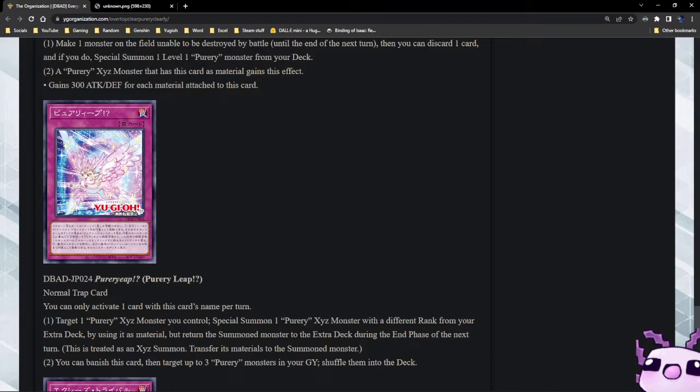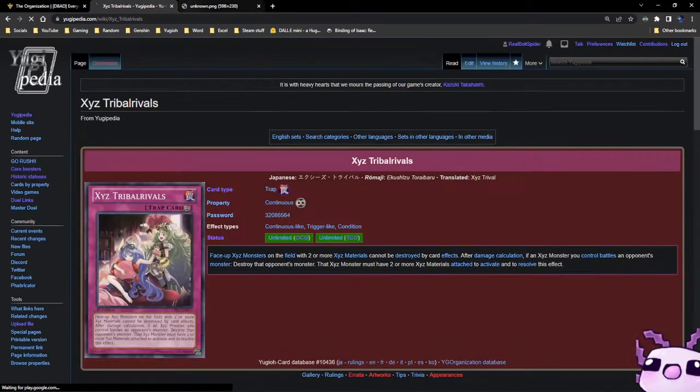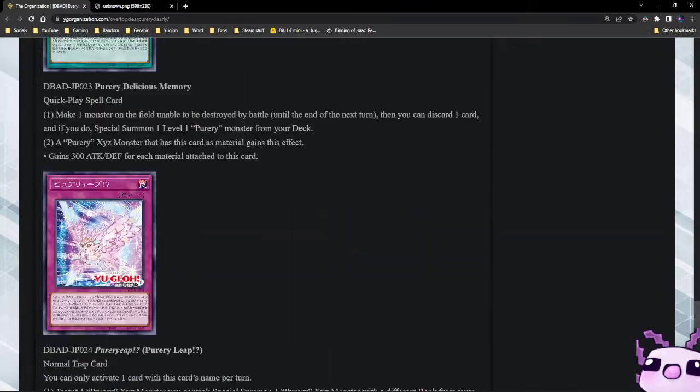And when you have Exceed Tribal Arrivals as a reprint — face-up Xyz monsters on the field with two or more Xyz materials cannot be destroyed by card effects. After damage calculation, if an Xyz monster you control battles an opponent's monster, destroy that opponent's monster — but that Xyz monster must have two or more materials attached to activate and resolve this effect.